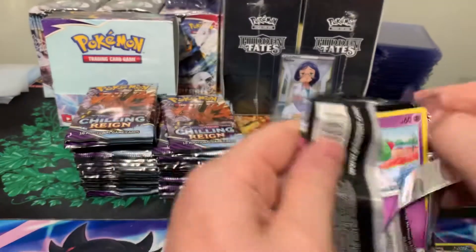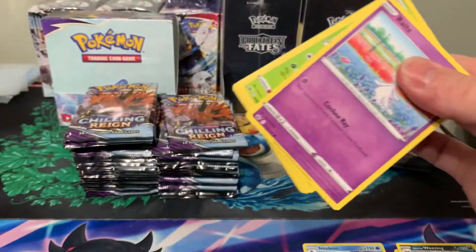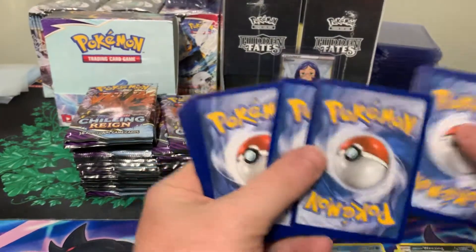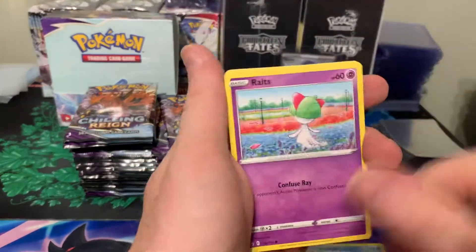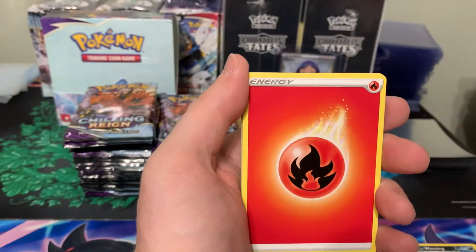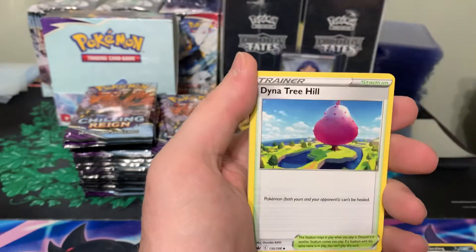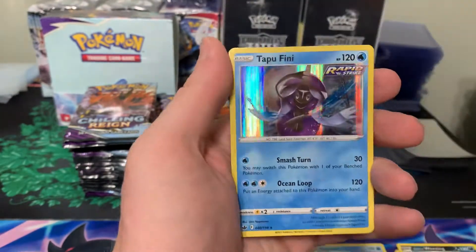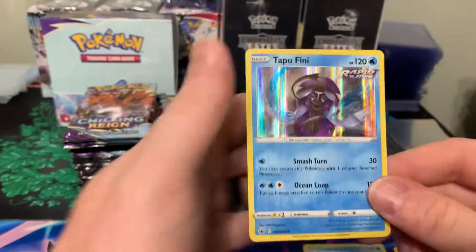Galarian Moltres on the cover art — pack four. We got Rolts, Heracross, Castform, Spheal, Hatterene, Energy, Scroll of Skies, Turtonator, Steenie, Acryla, and Tapu Fini. So another Hollow Rare.